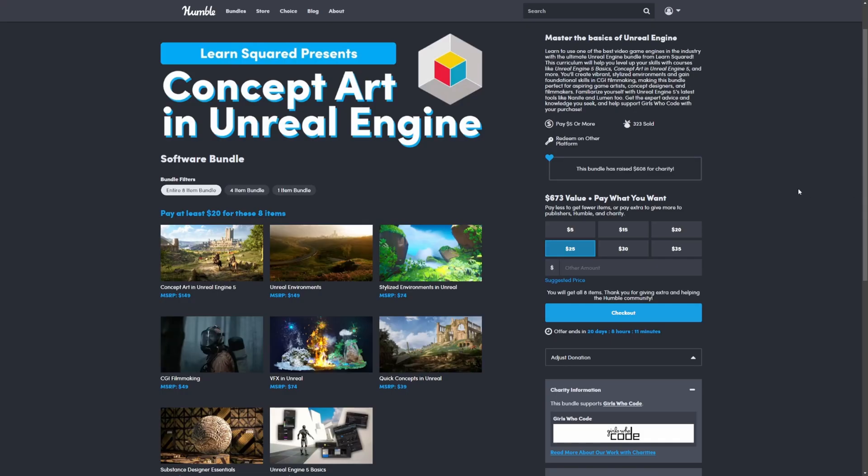Hey everyone, welcome back to Cords Row. In this video, I want to go over this new Humble Bundle pack that just dropped called Concept Art in Unreal Engine 5. You can get eight items for just $20, so let's go ahead and check them out.